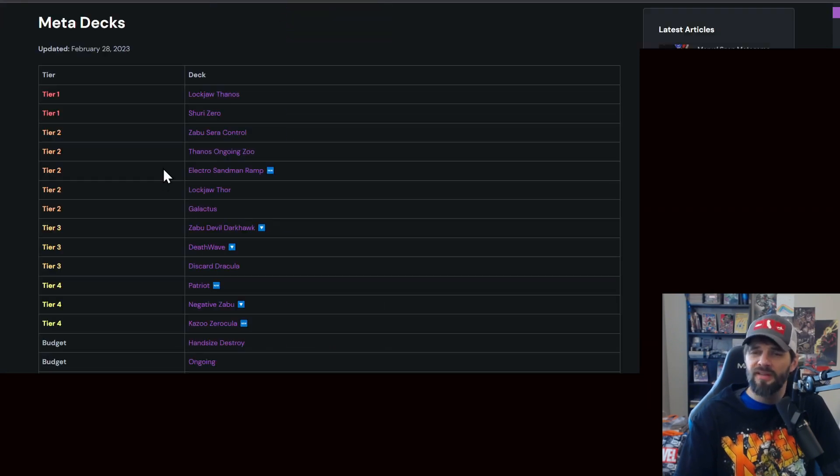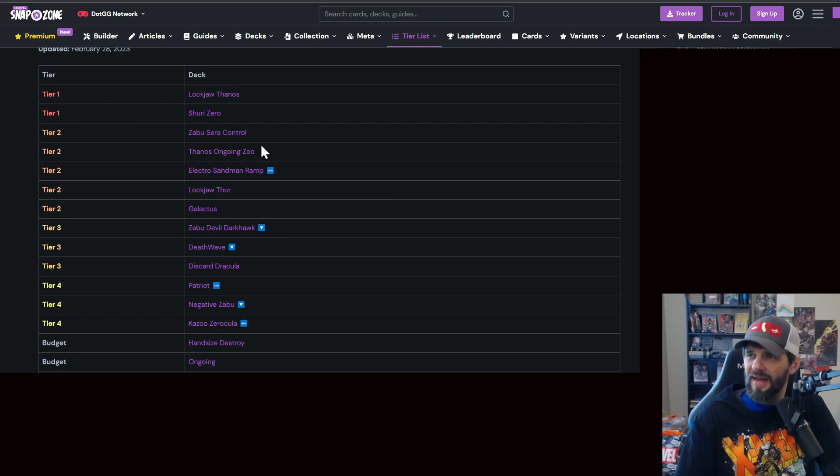Those are definitely the top two I've been seeing. I actually don't play either of them. My collection level is 1100. Next is Zabu/Sarah Control — another deck I wish I had, or rather another card I wish I had. Sarah Control is obviously where Sarah reduces the cost of cards in your hand when you're playing later in the game.